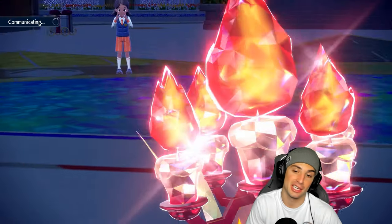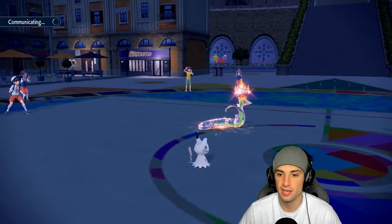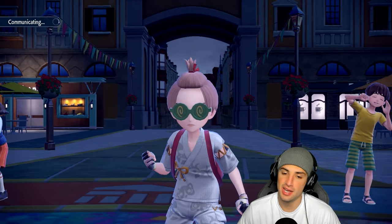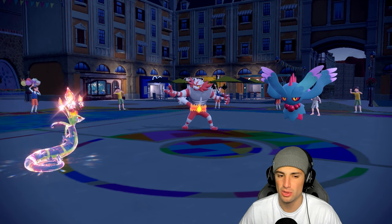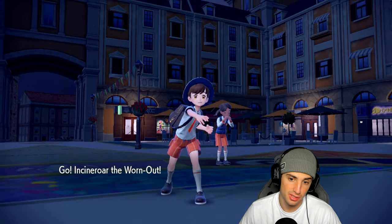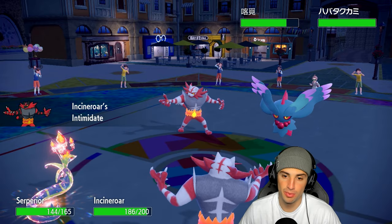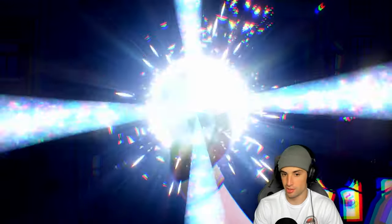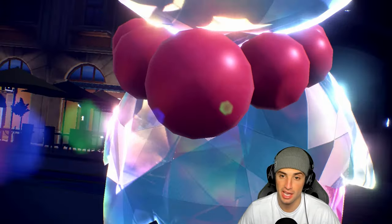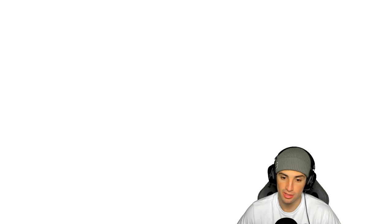I'm not risking the death of my Serperior — it's the most powerful Pokemon right now. They're probably looking to double down on it. I hard swap Incineroar in, putting minus one on both their Incineroar and Flutter Mane. Flutter Mane Terastallizes — it's Normal type. Grimmsnarl Protects and they Fake Out and use Power Gem.